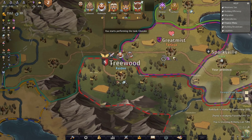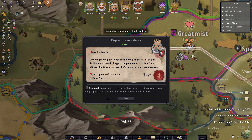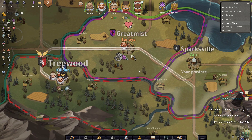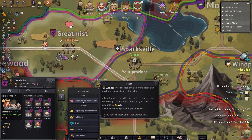They're going to sit here for three days - is that what that said? Then a letter: 'Dear Lado Svet, the danger has passed. The enemy had a chance to change their heart and decided not to attack. I appreciate your assistance, but I am relieved that it was not needed. Our prayers have been answered. Signed, King Fiakr.' Treewood is now safe as the enemy has changed their plans and is no longer going to attack. Your troops are on their way home.